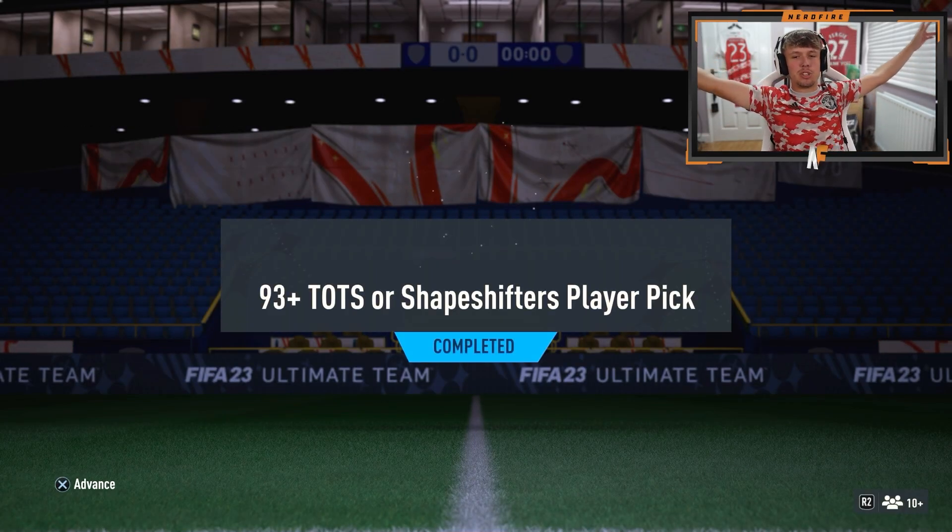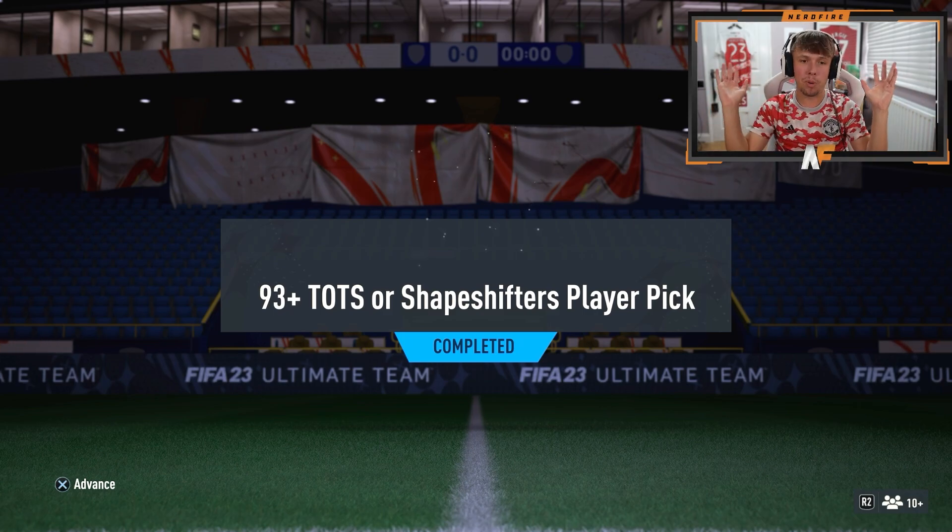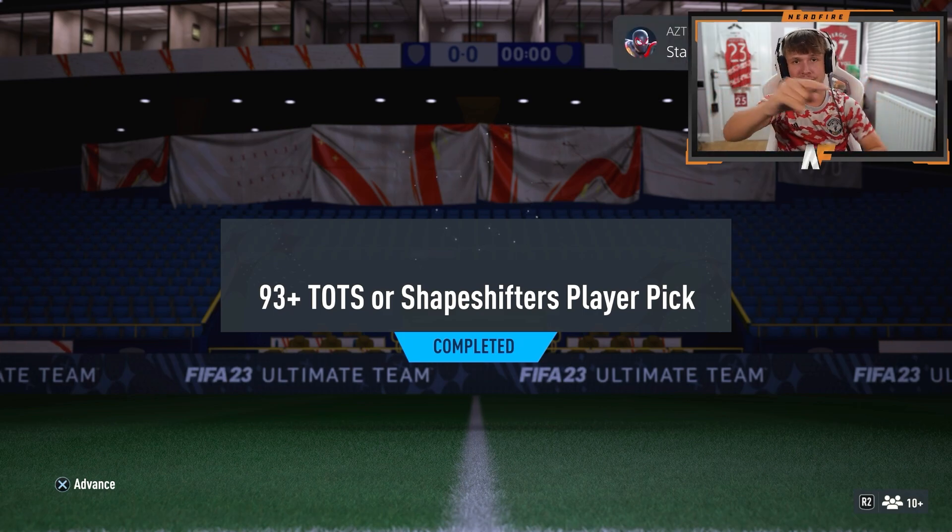EA Sports have re-released a 93-plus team-of-the-season shapeshifted player picks, and also 83 times 25s and a new store pack. So we're going to open up all of them. Let's go through them and see what we get.